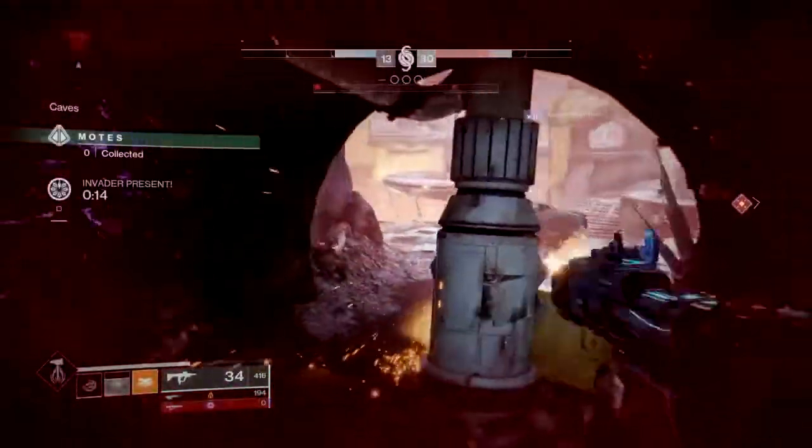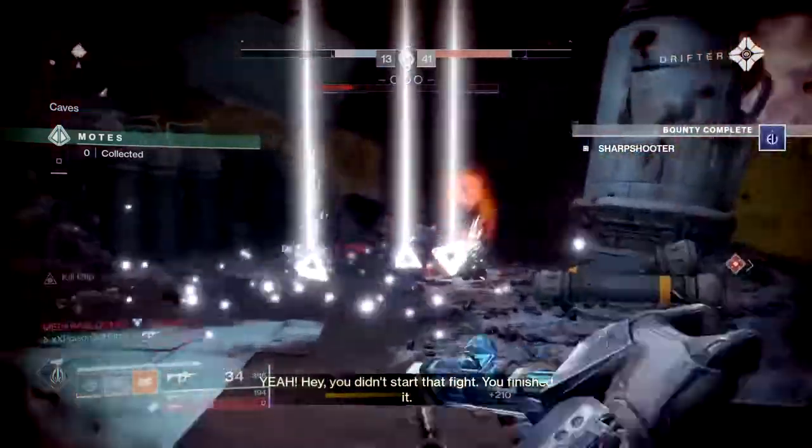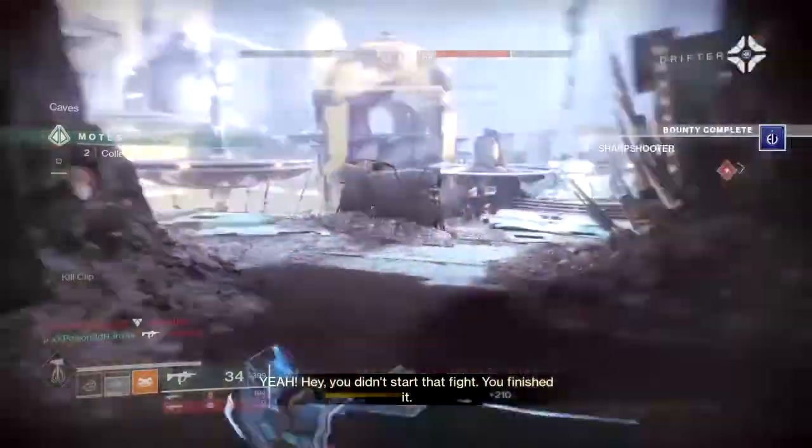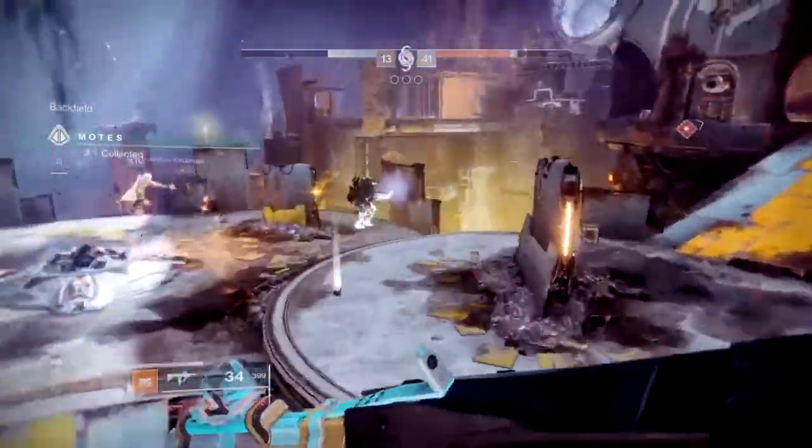Lastly, your subclass should be something that packs a punch when you manage to summon your Prime Evil. Titan's Fist of Havoc, Warlock's Nova Bomb, or Hunter's supers are all perfect for both add control and melting bosses.